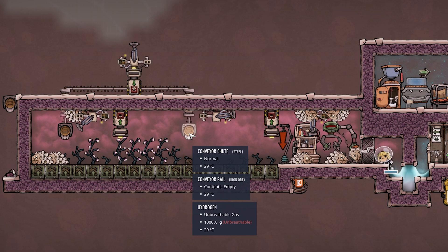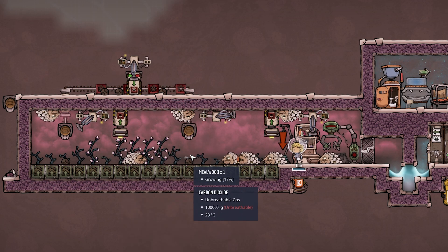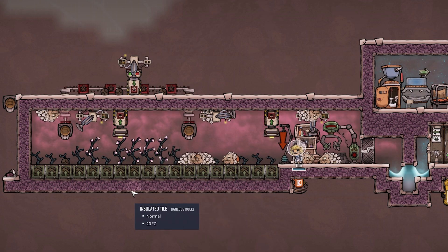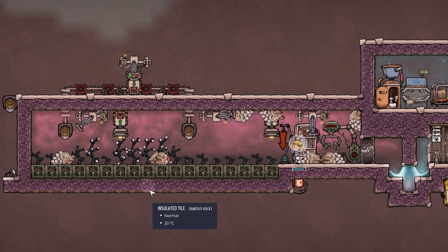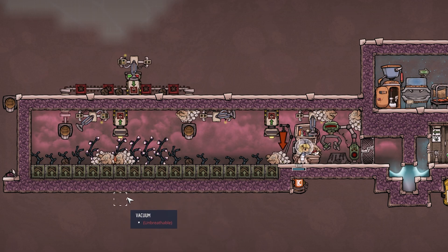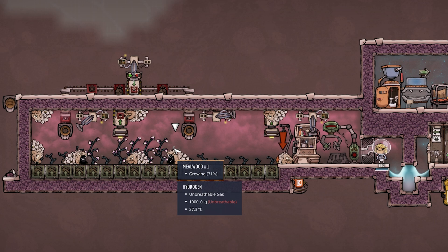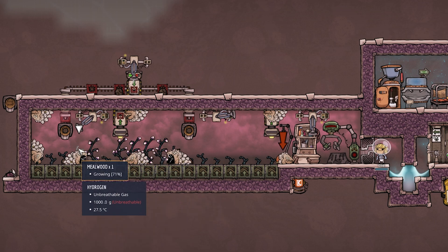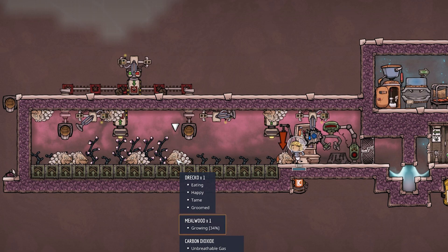The other difference is two conveyor chutes to get dirt in - dirt goes into the conveyor loader, which spits one to the right and one to the left, dropping it to the floor. Whenever the mealwood needs more dirt, the auto sweepers take care of it. Let's look at how dracos eat. Dracos always eat what's directly behind their head - in this case, mealwood at 71%. After eating, it drops to about 34%, meaning they eat roughly 30% per meal, so each fully grown mealwood feeds a draco about three times.